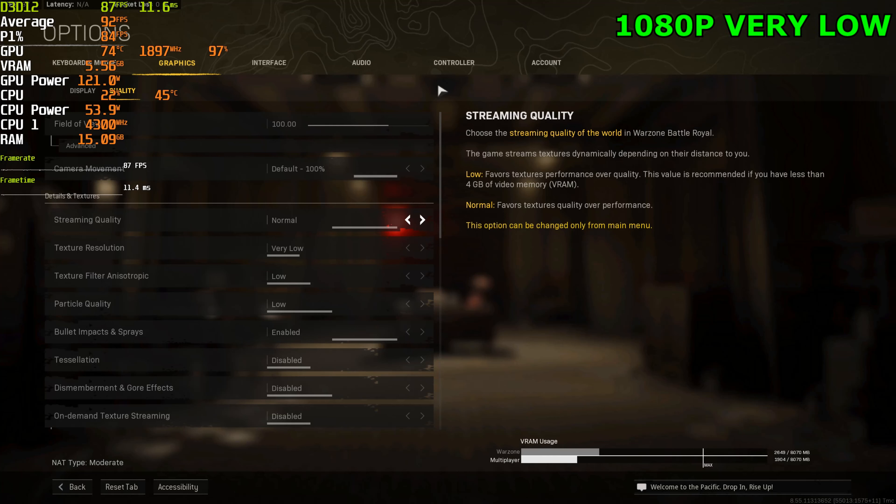Hello guys, today we're going to be doing a video on what's wrong using the RTX 3050. We're running a Ryzen 3700X with 32GB RAM running at 3200MHz. Alright, let's jump into the settings.